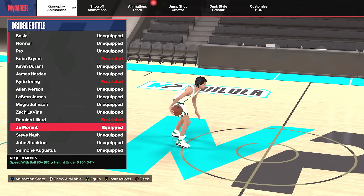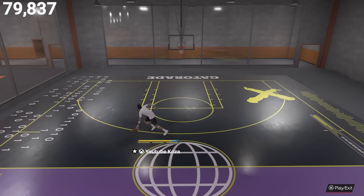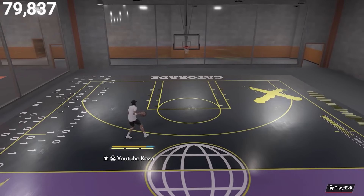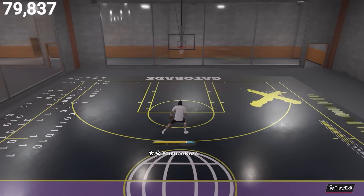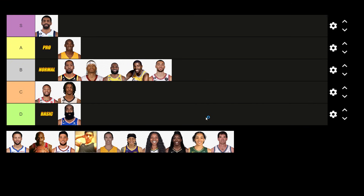Now up next is Ja Morant — you have to be under 6'10" with an 85 speed with ball. Another dribble style with an extremely sluggish and slow speed boost towards the ball hand, and his cross launch animation doesn't make up for the lack of speed boost towards the ball hand. While it still may be usable for the cross launch animation, I would put this into a C to D tier dribble style.